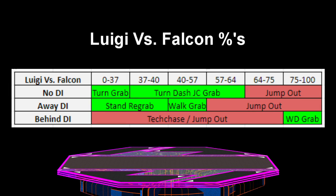Luigi has an interesting up-throw chain grab on Captain Falcon that is powerful but never fully guaranteed, as Falcon can always DI a certain way to escape depending on the percent. The good news is that Falcon can always be hit with an ice combo instead regardless of DI, so doing the chain grab until he DIs correctly and then comboing is a great option to go for.